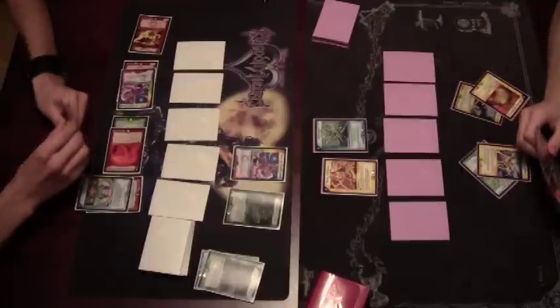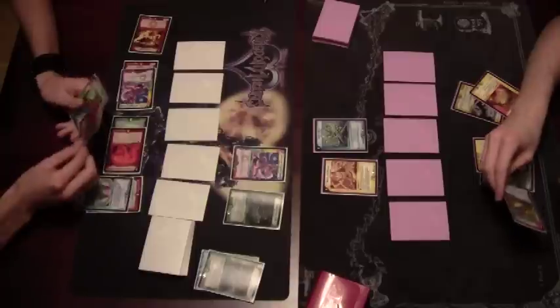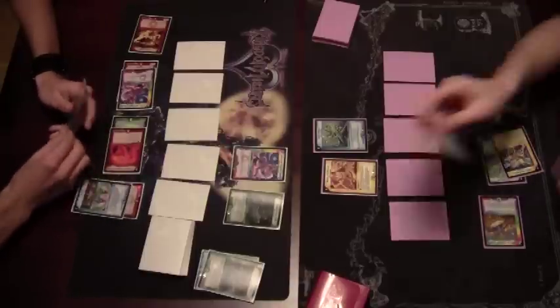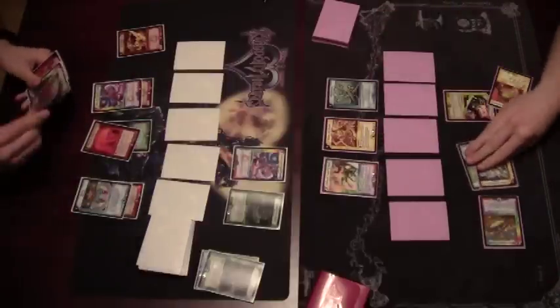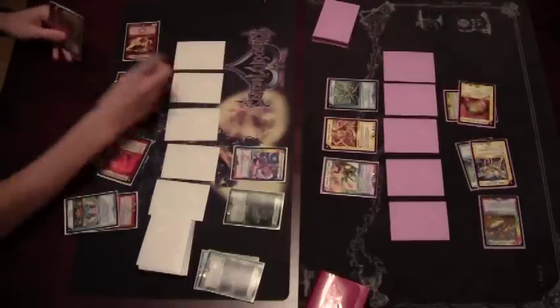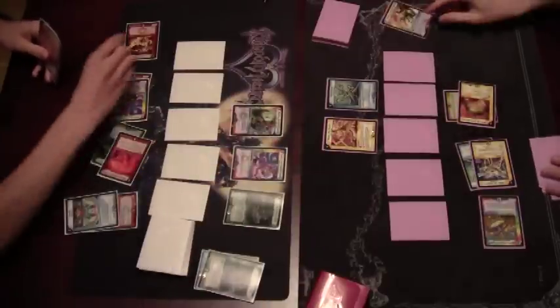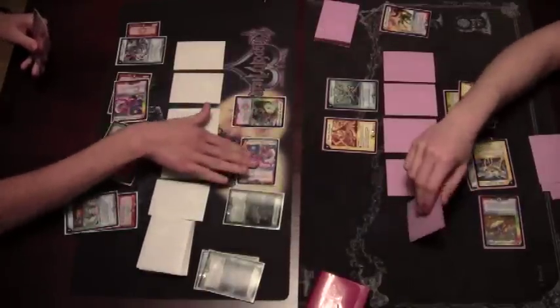Field advantage shifts over to Swan, now with a bigger creature. CVH with 4 in hand, 4 mana to use, drops Taj, and we're being protected from Gaunta. Swan, not even playing mana, goes straight for the Windex, kills the blocker, gets the mana, and swings in with Gaunta.